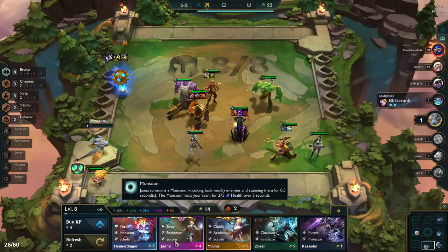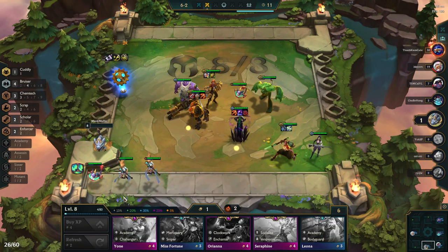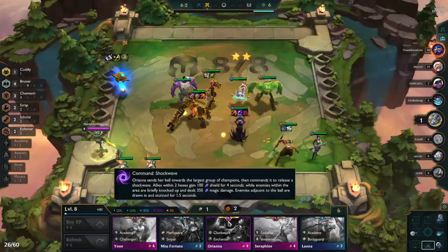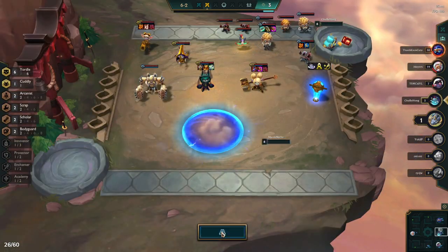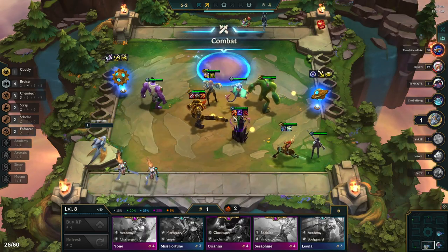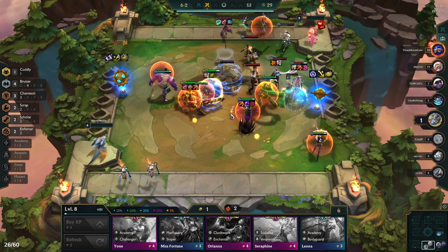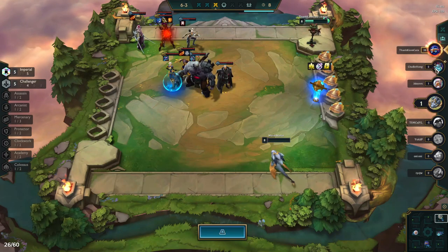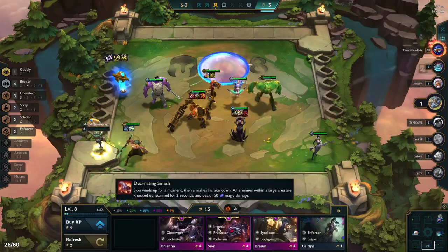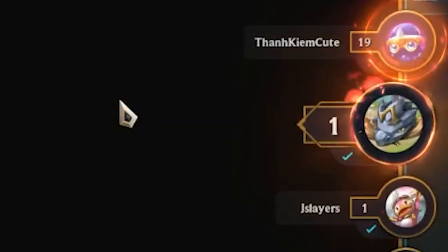After rolling a little we land a Yuumi — actually two Yumis — and we're glad we kept our Neeko because now we have a two-star Yuumi. Yuumi definitely should have gone on Trundle though, not on Vi; Trundle should be frontline and Yuumi should be protecting him. I position my Echo with the Zephyr right where Samira should be — even if we don't go against her it'll be a fine position — and I actually land it and we smash him, win streaking into second place.